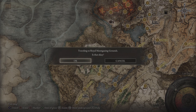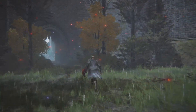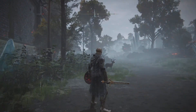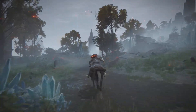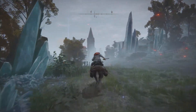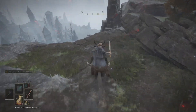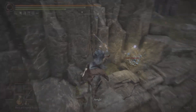First things first, make sure you complete Ranni's quest line and return to Seluvis. If you head over here and talk to Seluvis before you complete Ranni's quest line, he'll be alive and won't have any puppet for you, but he'll have a nice little inventory. After you finish completing Ranni's quest line and return to him, he's going to be dead.